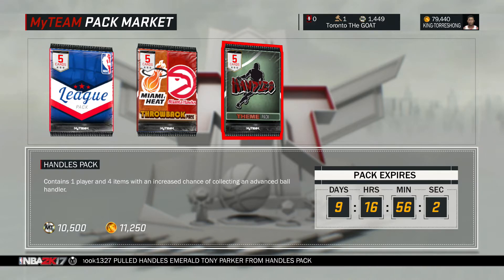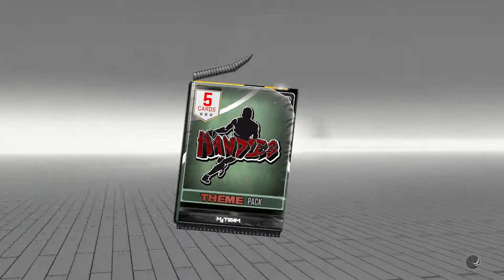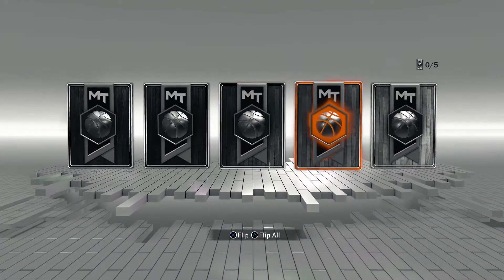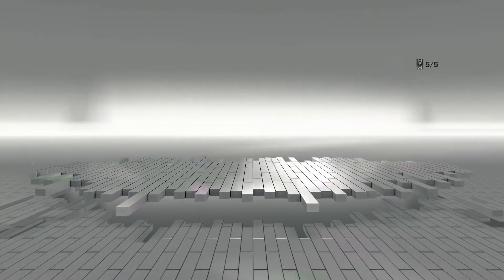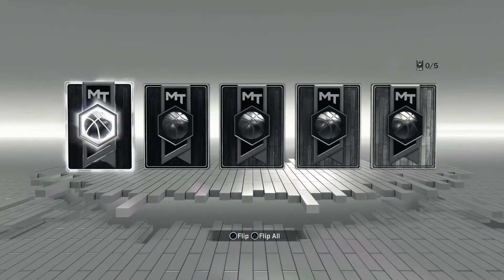What's up guys, we are back with an NBA 2K17 MyTeam video and today I'm going to be opening up some handles packs, aka the crossover pack, and holy F they are expensive. I'm going to be opening up 7 packs to see what I got, and I got a freaking gold player in my first pack. They are so expensive so I expect there will be some fire pulls.